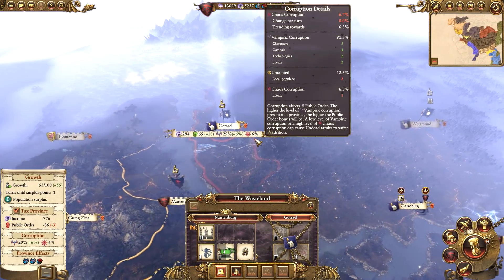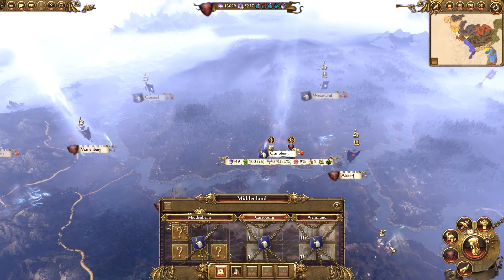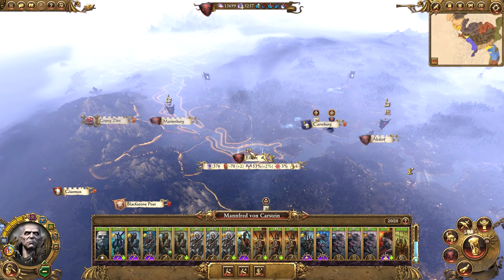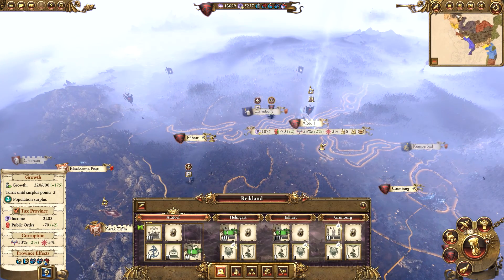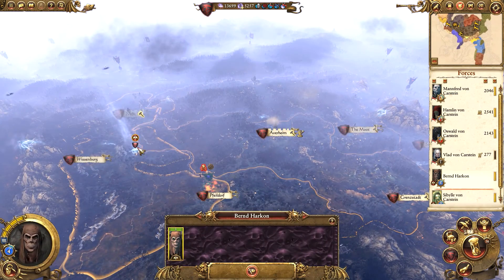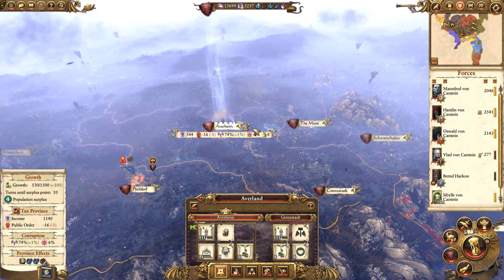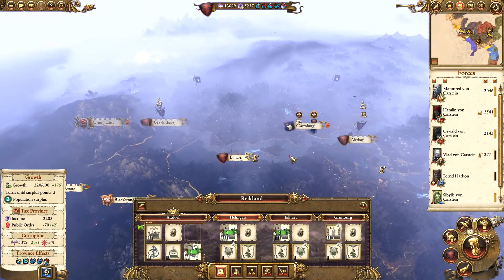We're probably going to attack Middenland next so that we can get Gorsal and finish off the Marienburg province, and then maybe get Middenland after. I kind of want to focus on the Wood Elves next though. Either way, we are going to start working on the Forbidden Library, although ideally I want to get Byrne over there - it's going to take about four turns. Not sure if that's worth waiting for, but I think we'll wait.